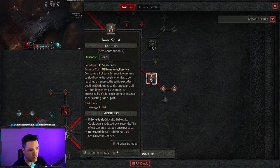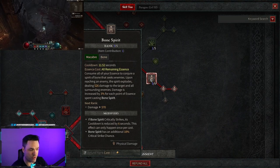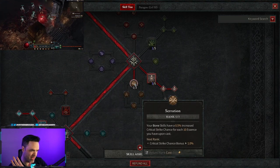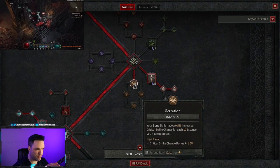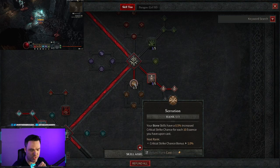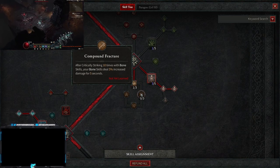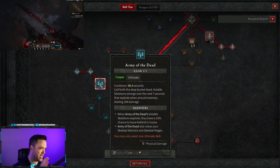Bone Spirit also helps you kill elites, champions, and bosses and get the first corpse on the ground. You have tons of free essence to spend on it. Pick up the modifiers that increase its critical chance and lower its cooldown. There's also a nice passive where bone skills have a chance to increase crit chance for each 10 essence spent — and since we're spending at mostly full essence, that's a big bonus. You can also pick up Compound Fracture and other bone passives to further modify it.